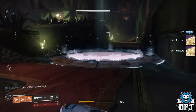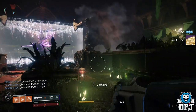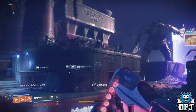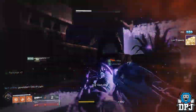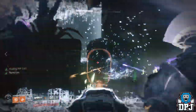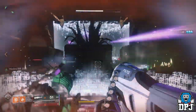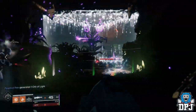On the third rotation, all three plates will light up. You need to lure him to the plate he hasn't been to already. In my case, we had lured him to center first and left second, so on the third rotation we had to lure him to the right. We captured left first, then center, then right last — the plate he hadn't been to — then killed him and got the triumph.